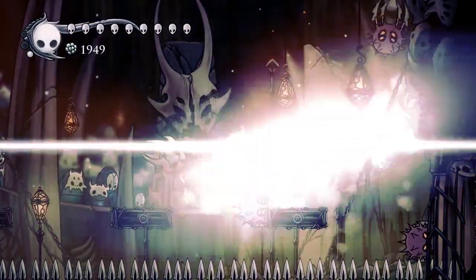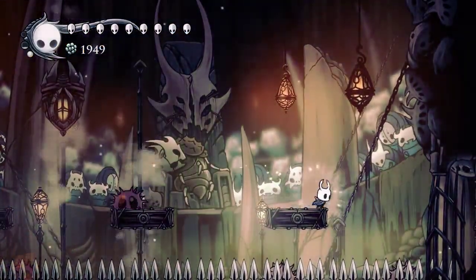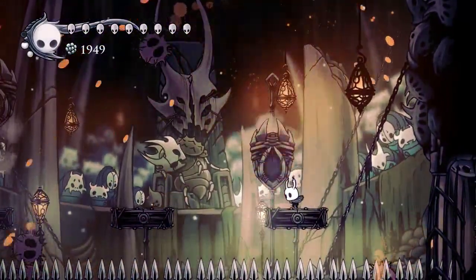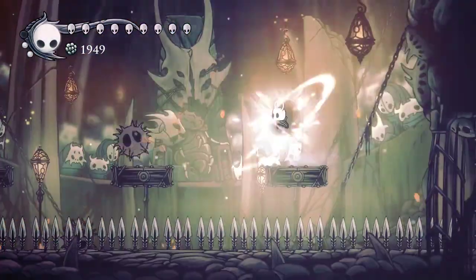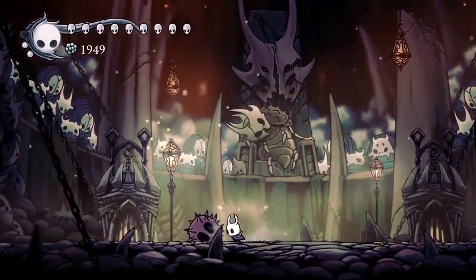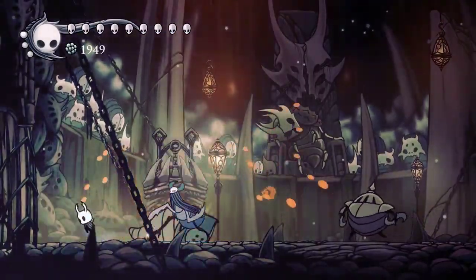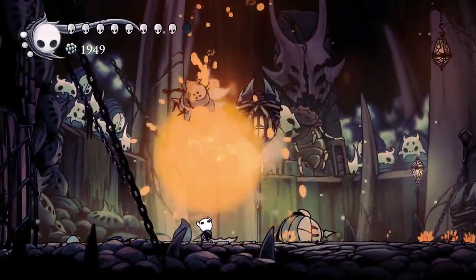With great slash you can deal with death loodles if they spawn or approach you very closely, and that'll lower your chance of getting hit tremendously. Then just charge up a great slash again — basically it's a good idea to keep great slash charged up at all times. Dive invincibility didn't kick in there.